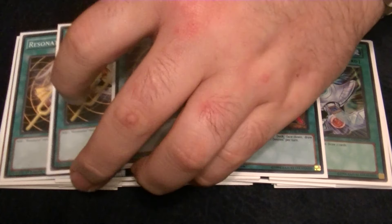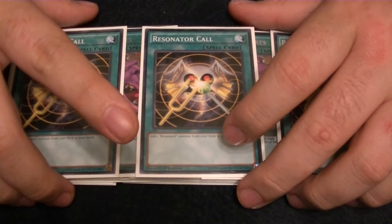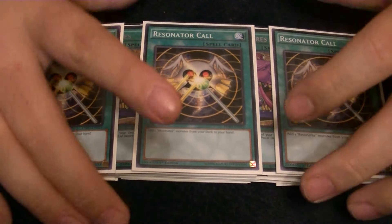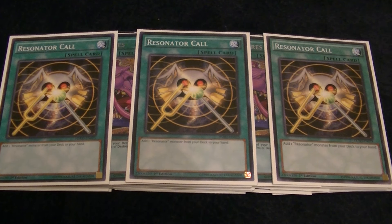We also play 3 copies of Resonator Call. At first I wasn't playing it, but I realized the importance of having Red Resonator in the opening hand, so we play it. I've gone through ratios of 1 Red Resonator with 3 Resonator Call, then 3 and 3, and back and forth. I decided to settle on 3 Resonator Call and 2 Red Resonator targets, because with this deck you kind of want additional spells so you have something to discard with Summoner Monk. Opening Monk in this deck is the dream, and if you open multiple Red Resonators in hand it really sucks. So having the additional spell for Monk made it worth playing 3 Resonator Call over 2 Red Resonator.